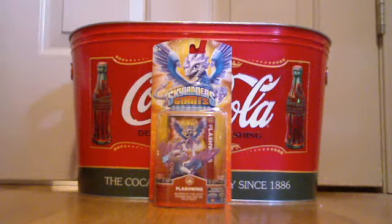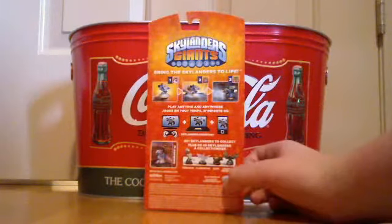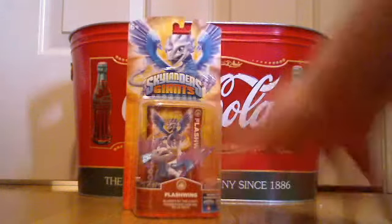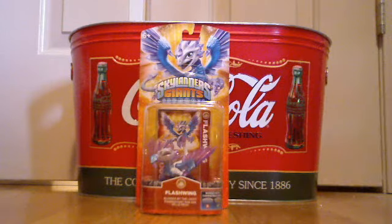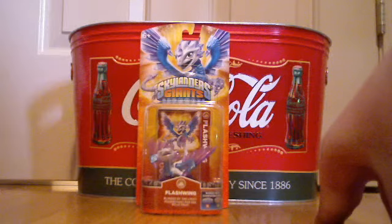I got Flashwing — awesome earth character, the new one. It's a dragon, just blinded by the light like in the song. I'm pretty sure it's a girl character. Most of the new characters are girl characters — like the magic giant, Flash Wings girl, Chill's a girl. There's lots of girls.